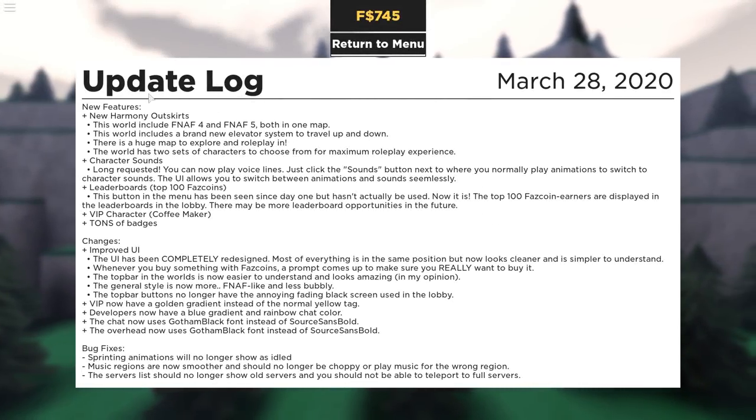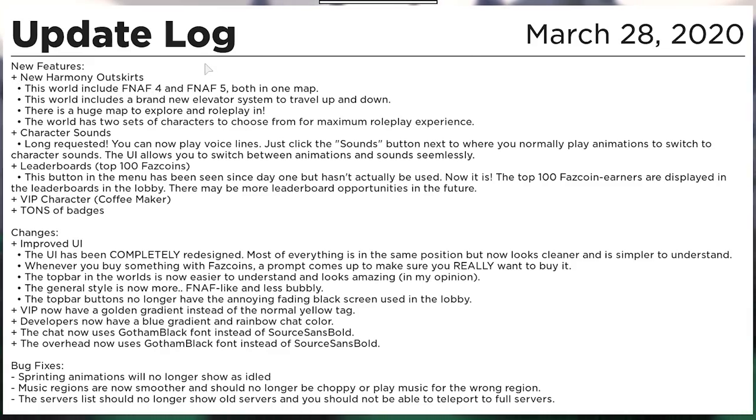But this update does include new Harmony Outskirts, FNAF 4 and 5, a new elevator system, a huge new map to explore and roleplay, two sets of characters — which I assume are the Nightmares and the Fun Times — character sounds and voice lines, new improved UI completely redesigned, leaderboards, the VIP character Coffee Maker, and tons of badges. There are 23 new badges in this game. That's a lot of badges.